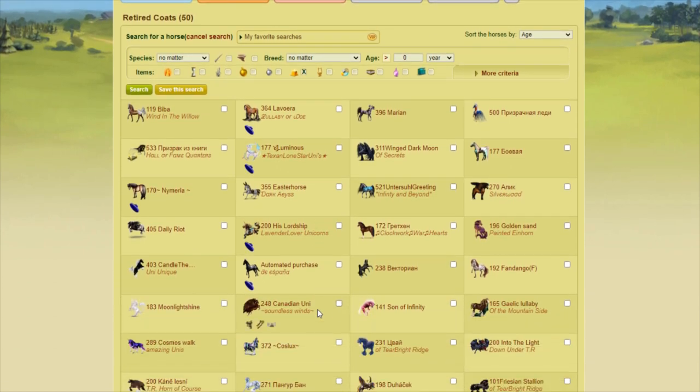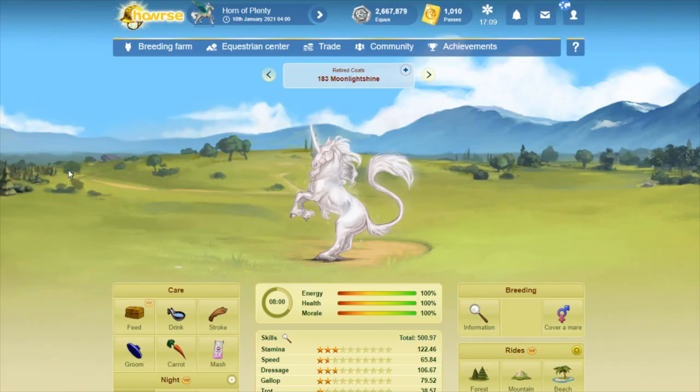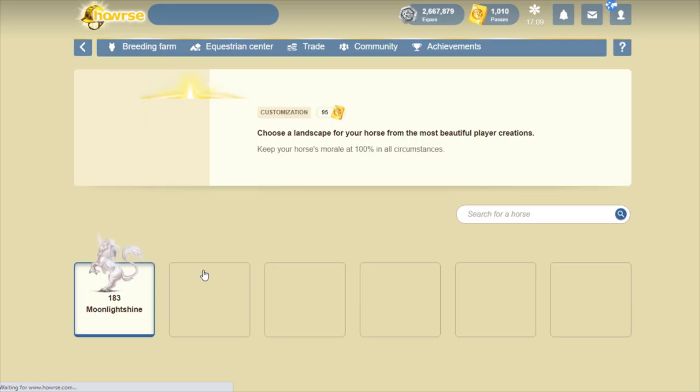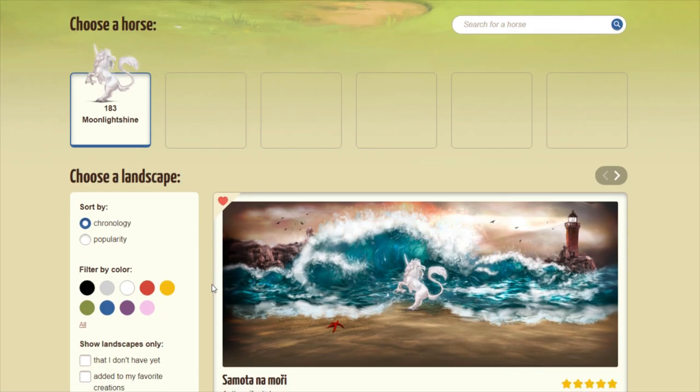Let's see — who do I want to start with? How about a unicorn? Yeah, let's go with the unicorn. I would really like to use some of the galaxy space themed landscapes that I have in my favorites list because those are my favorite — I just love galaxy space themed artwork in general. However, my personal preference is that I would rather have pegasus horses in a galaxy space themed landscape, because otherwise if it's just a unicorn it would just look like it's standing floating in space, and I just think it looks a little weird.